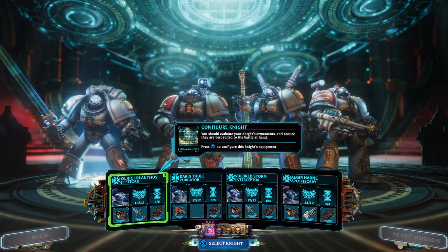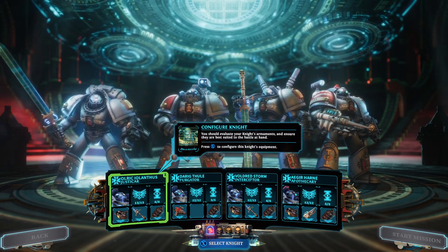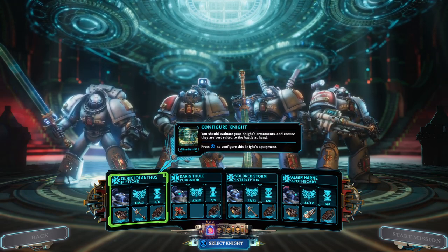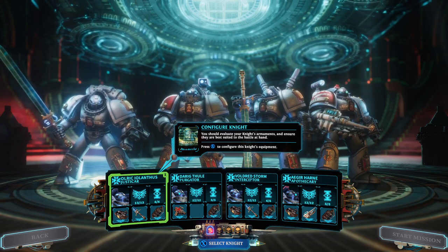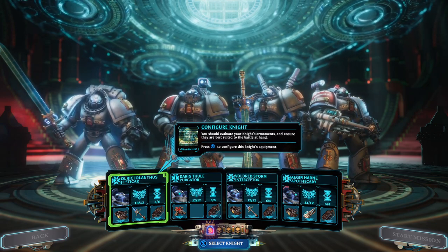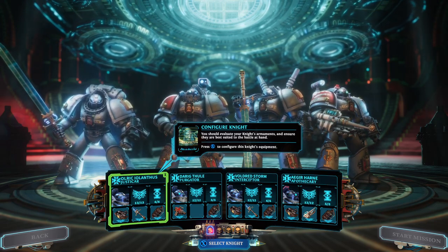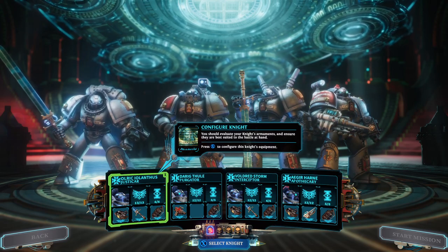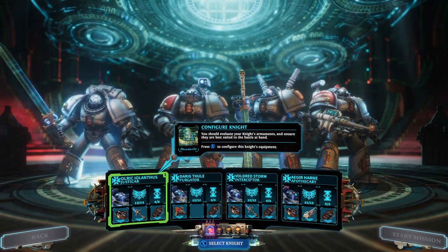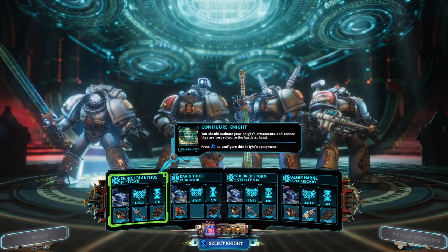But on route you are intercepted by an Inquisitor by the name of Vakir — the lady with the white hair and scar on her face. She has commandeered your ship, the Baleful Edict, and basically ordered you to go investigate what's called the Bloom — some kind of Warp infestation believed to be caused by the demon lord Nurgle. That's the extent of the campaign setup right now.